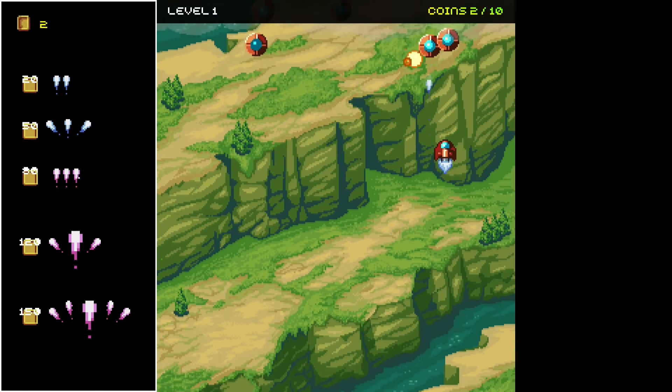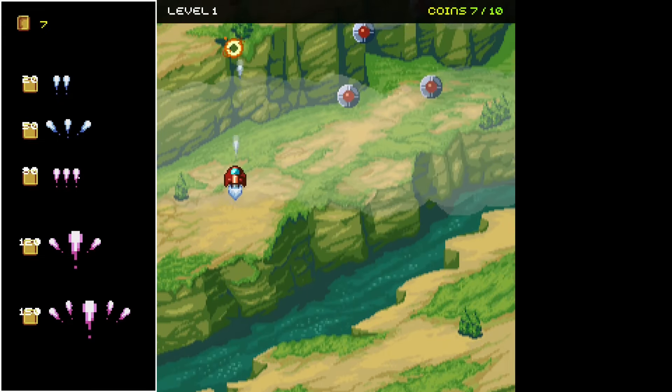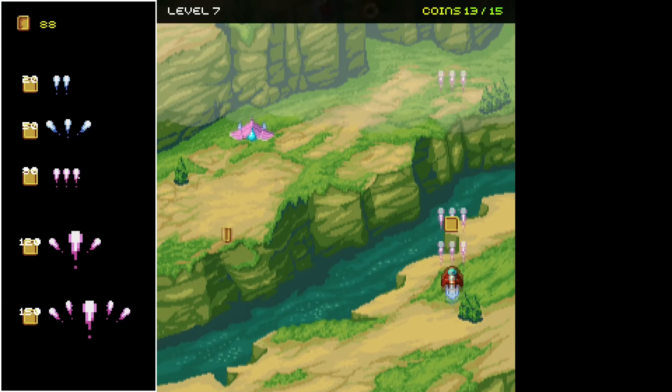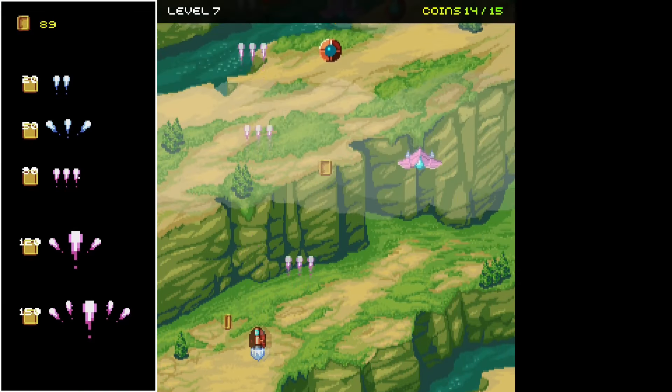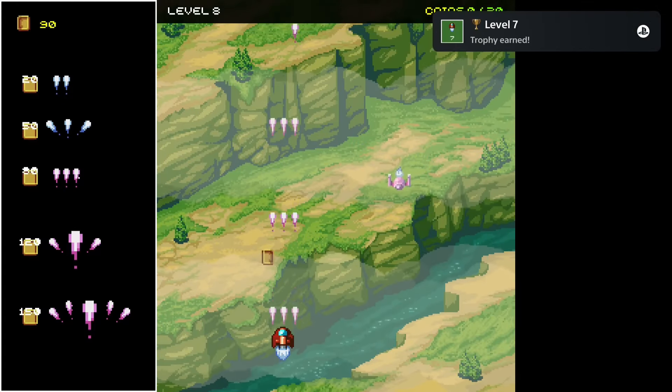On top you can see the level and the coins you need to complete a level. The enemies in the game can't hit you, so it's impossible to die, which makes the entire game a walk in the park. The trophies are pretty straightforward — just complete all the levels and the platinum is yours.